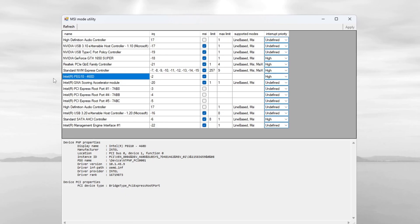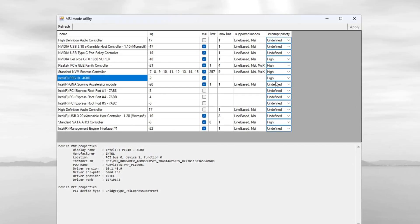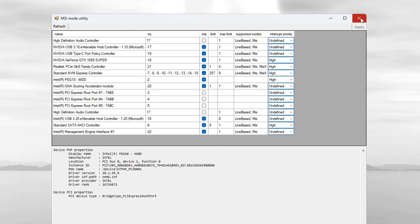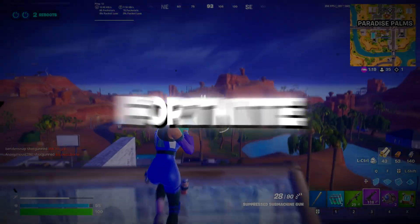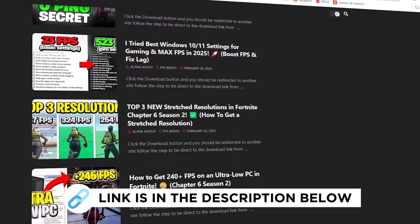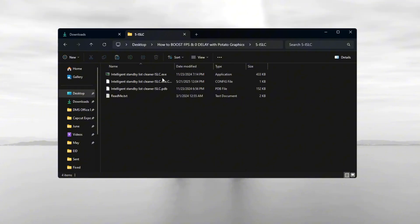Do the same for your integrated GPU, like Intel, if it's listed — set its priority to high as well. Click Apply to save all changes and then close the tool. This will reduce input delay and help your system and Fortnite Season 3 respond faster. Step 6: Optimizing system memory using the ISLC program. ISLC stands for Intelligent Standby List Cleaner — this tool helps clean memory and RAM and improves your PC's performance.